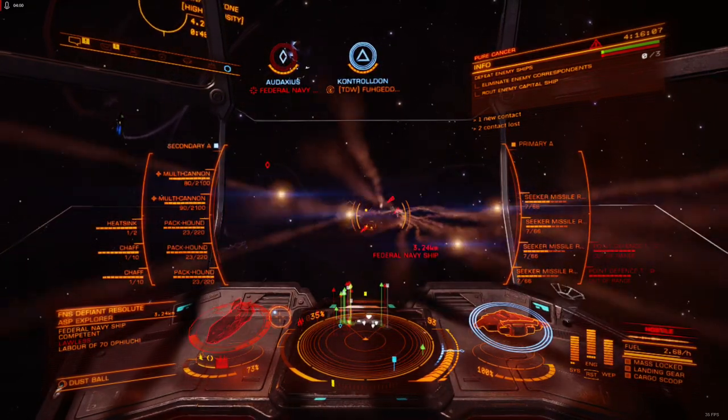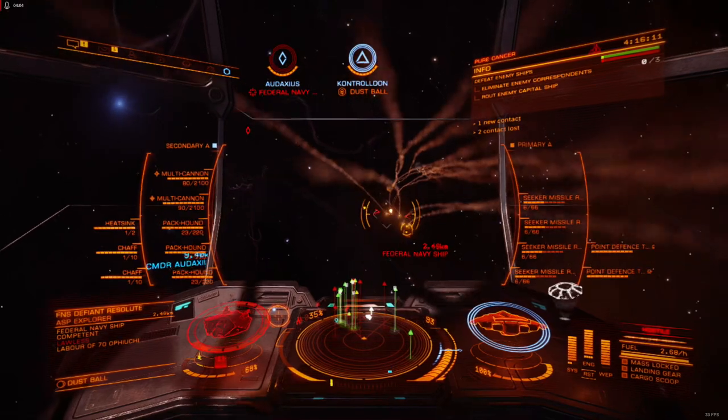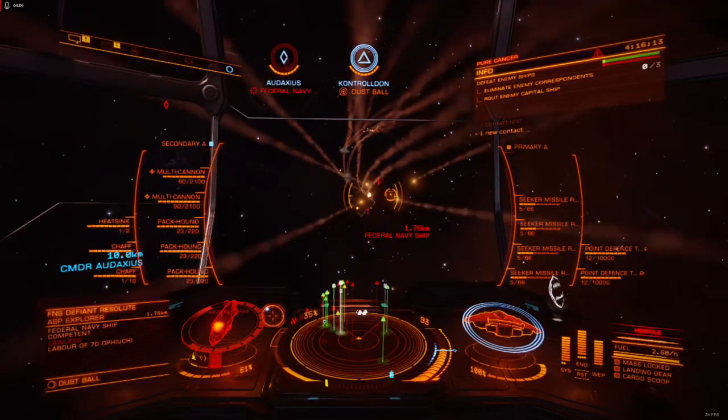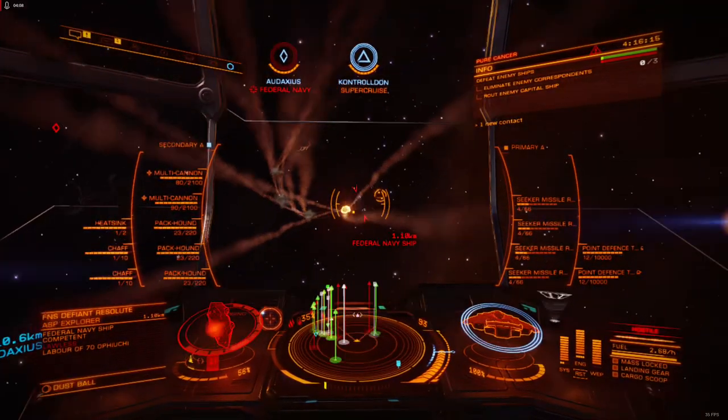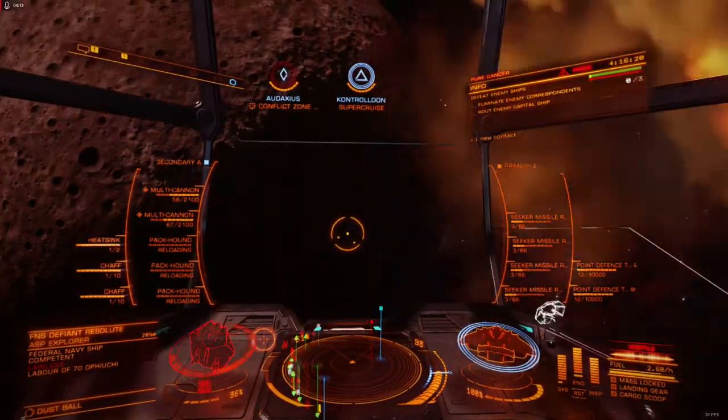What? Out of shield? I got it. Yeah, welcome back. Let's make somebody who's not drunk handle forming the wing. I got it. I sent you an invite. I got it.